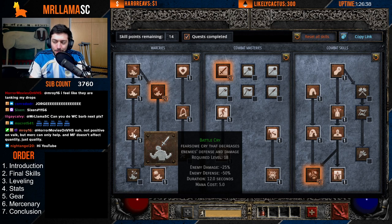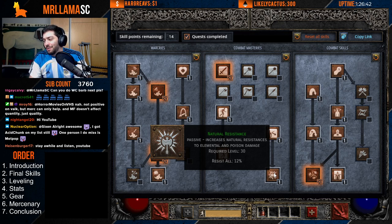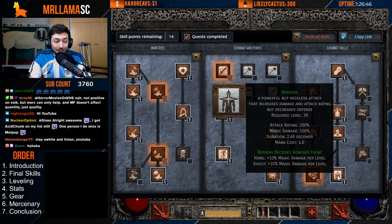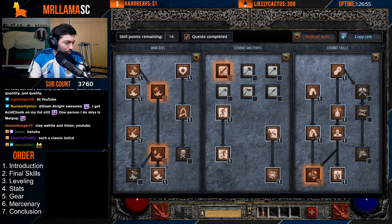Battle Cry is a great one-point wonder. Increased Speed and Natural Resistance are also great one-point wonders. And I have a single point in Berserk here for some magic damage, just in case you run into some physical immunes. This is just the classic Whirlwind build.